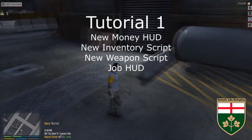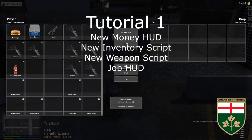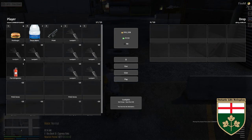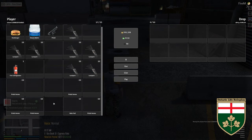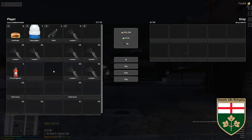Before we get into that, I'll go over the new inventory system. F2 still brings it up. It does look a little different — you get 25 slots to hold items. After that, any item someone gives you or you go to buy either won't be given to you or you'll lose it, so make sure you have space free. This will increase when the weight system comes in, which is supposed to be coming soon.